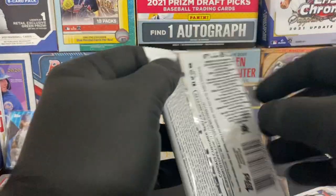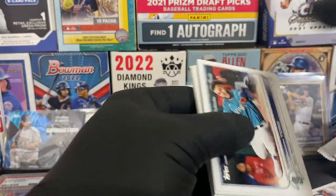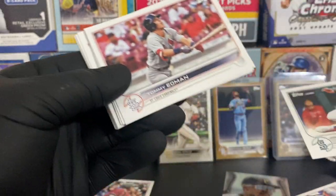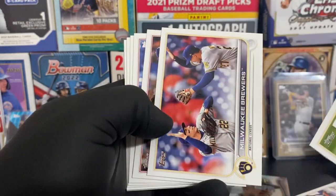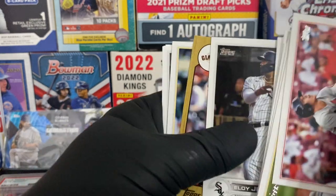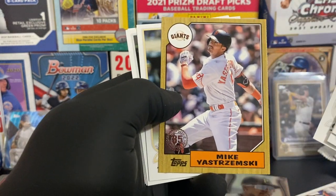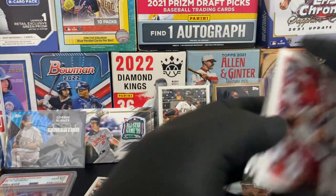Last pack in this stack: Abraham Toro, Tommy Edmond, JT Brubaker, Brewers, Alec Bohm, Eloy. 1987 Mike Yastrzemski, Romy. Nothing.